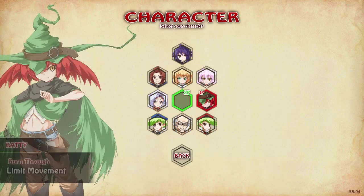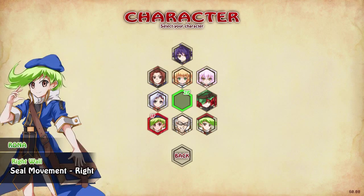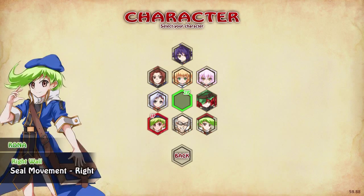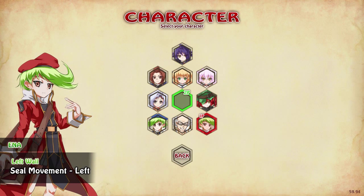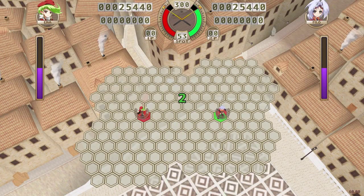Here are all the different abilities. One annoyance is the game only uses the analog stick for movement — you can't use the d-pad. That's fine for movement itself but kind of annoying for the menus.